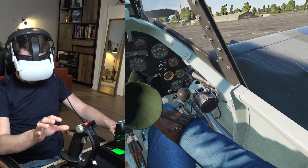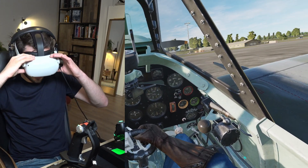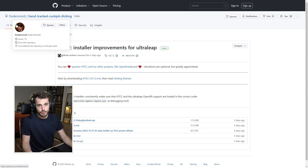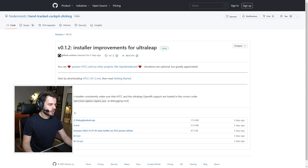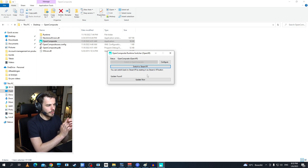I'll now show you how to download and install this for the Quest 2. Step one: go to the hand tracked cockpit clicking page by fredemots — and download HTCC v0.1.2.msi. Just download, extract, and install it. Once installed and opened, just leave the default settings as-is. Step two: you need the Open Composite Runtime Switcher — Open XR. This tool lets you switch from SteamVR to Open Composite, which is needed for hand tracking in DCS.